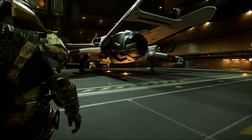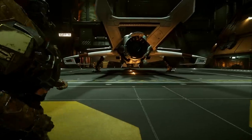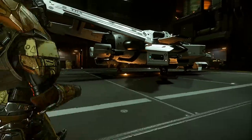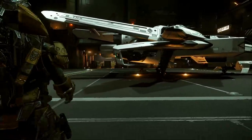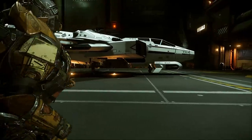Around the rear we have its massive main thruster, and we can begin to see why they chose the name Hornet for this ship. Here and here we see 2 maneuvering thrusters. The starboard side is identical to the port side, and just above the starboard side intake we have another maneuvering thruster.